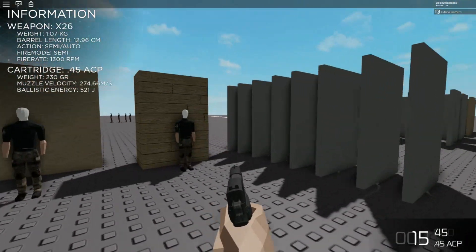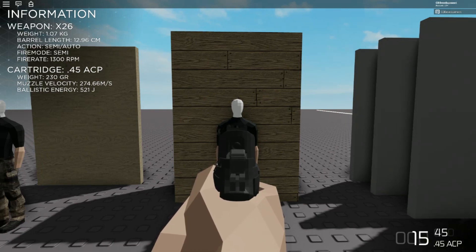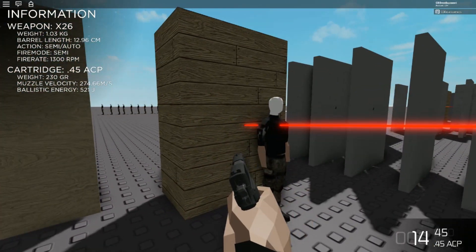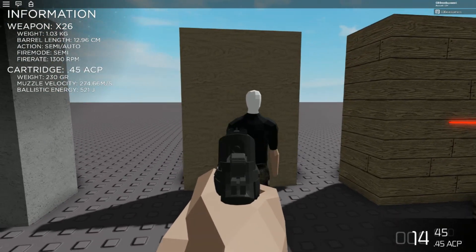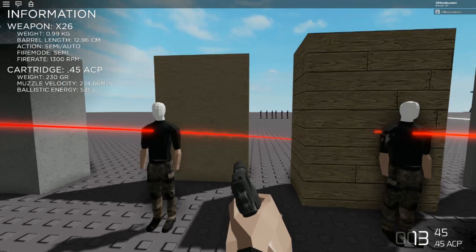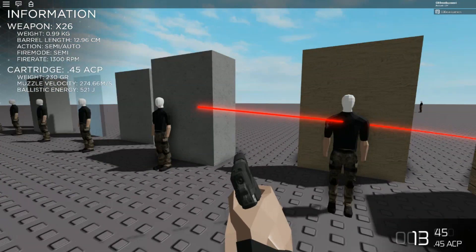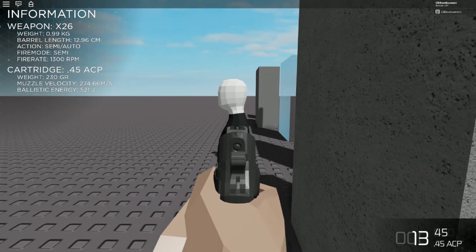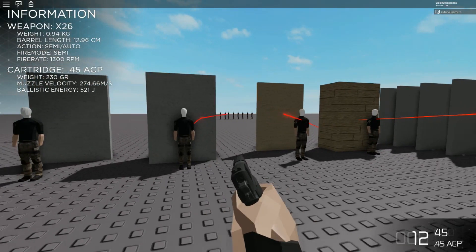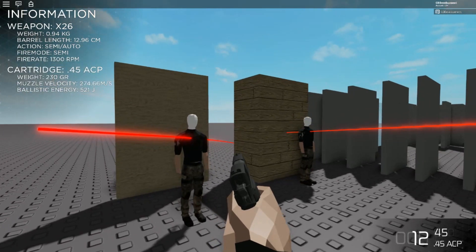The damage is actually calculated based on the amount of flesh the bullet goes through and how much energy it dumps into the person. If you shoot someone straight on and it goes straight through them, it did about 30 damage — so .45 ACP, okay. But if you actually shoot somebody long ways and get the bullet to go through a lot more flesh and dump a lot more energy into the target, it actually did more. It still went all the way through so it still had some energy left. This means that the best way to shoot somebody using this engine to do the most damage would actually be going straight through the side — through their arms and torso — and it did 53 damage. It is only a .45 ACP so it's not going to do too much, but that is actually how it would work realistically.